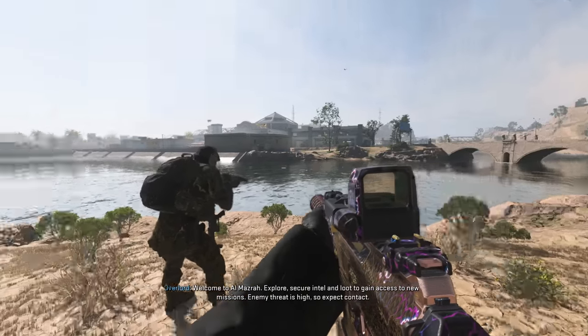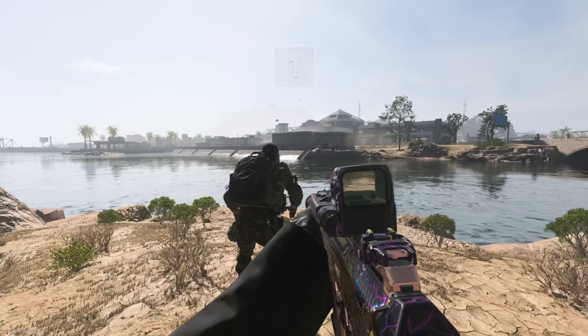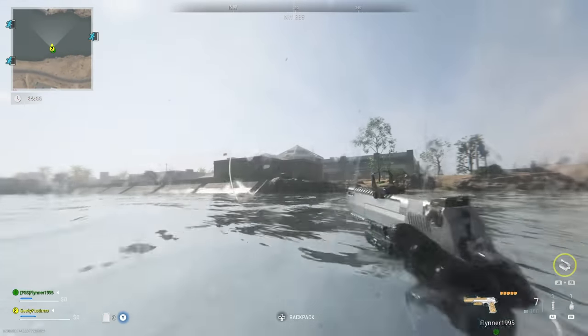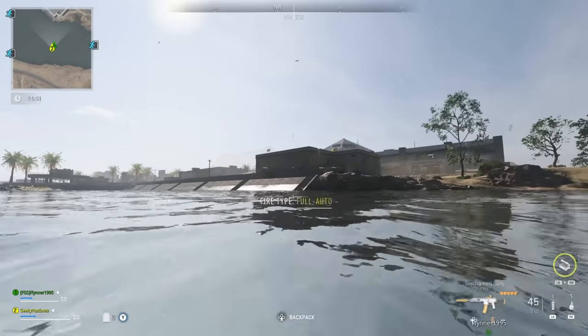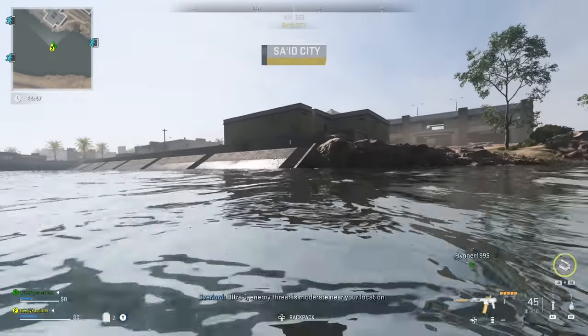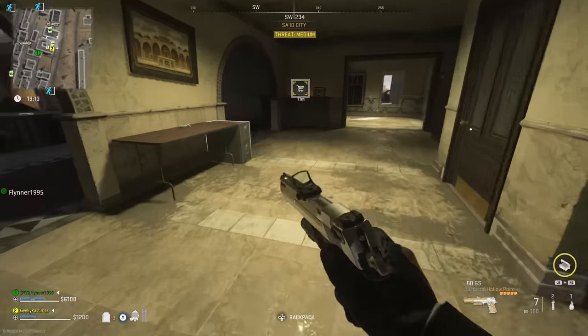Once you've got the mission Abandoned Operator, load into Al Mazrah. To go to Koshai complex, you need to go into one of the bunker entrances. The one we're going to use — probably the easiest one to reach the shop or the bosses — is the one that takes you to the barracks, underneath the bridge between Tarak Village and Al Mazrah City.